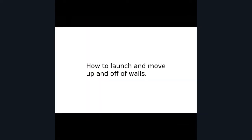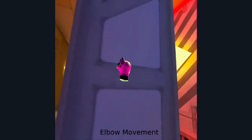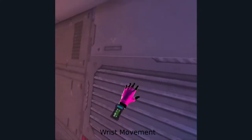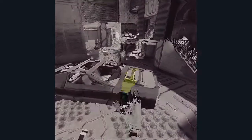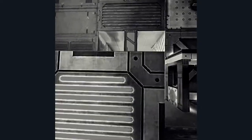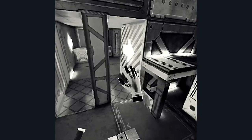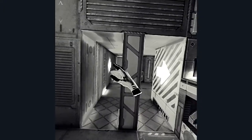Moving on to how to launch, move up, and launch off walls — it's a really helpful tip, especially combined with the boost. You want to use your wrists, not your elbows, because it helps you move more effectively. It will help you move along, help with the boost, help you launch, and even let you jump over boxes so you can see people's heads if they try to hide behind them.